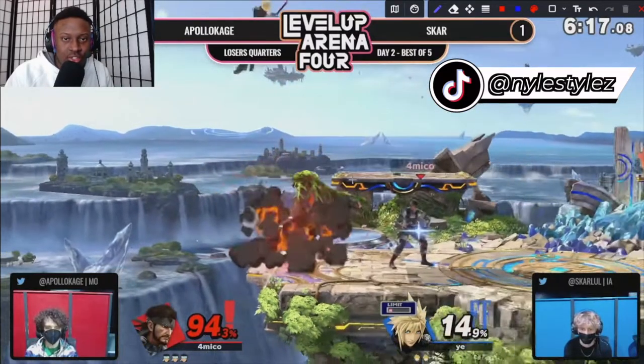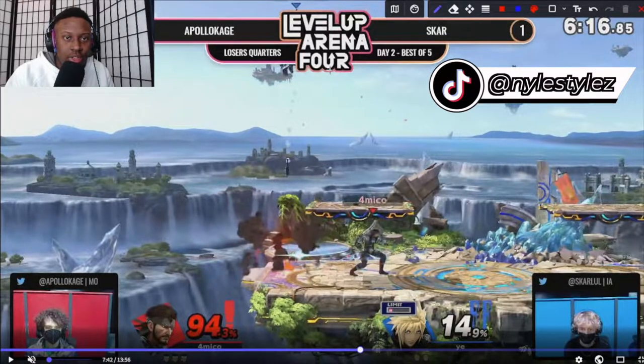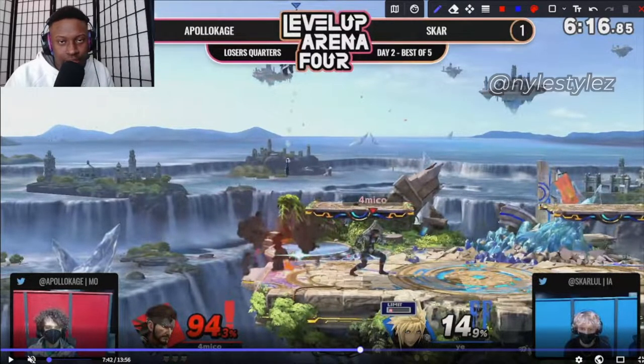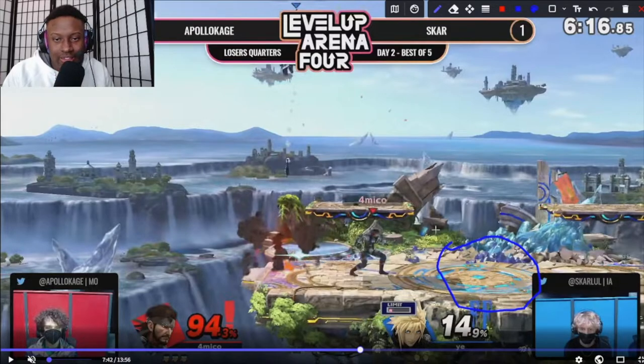Look at these up smashes — this is very good. We throw the up smash, he jumps off ledge, that's okay. But this is a scenario where if C4 was here it would be great, because this is where Scar wants to land — he wants to get to the center of the stage. Center of the stage is the most viable position in Smash because you control basically most of the stage from there. So if C4 was here, it'd be a little bit better.